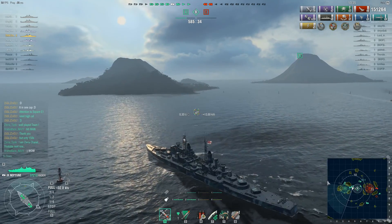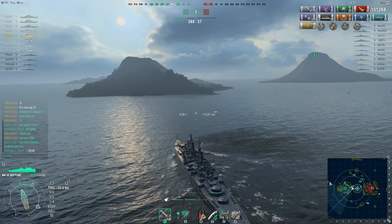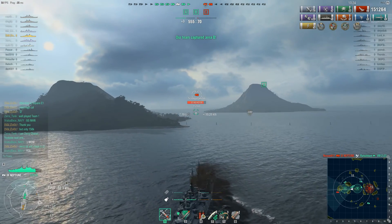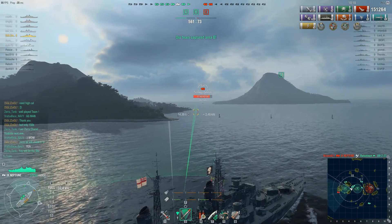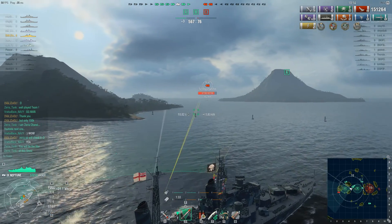Zulf has probably realized the same thing — one cruiser of unknown position is somewhere in that direction. He's turning around; there is really no reason for him to chase that cruiser on the other side of the map because his team will get there before him or the game might be won before he reaches anything. He turned around, realized there was an enemy nearby, and found the Ibuki.